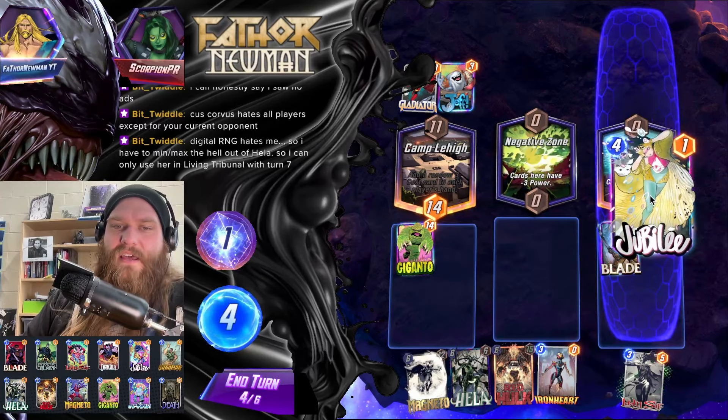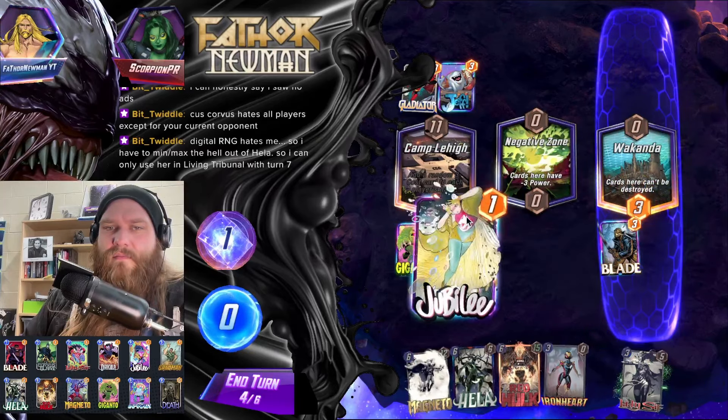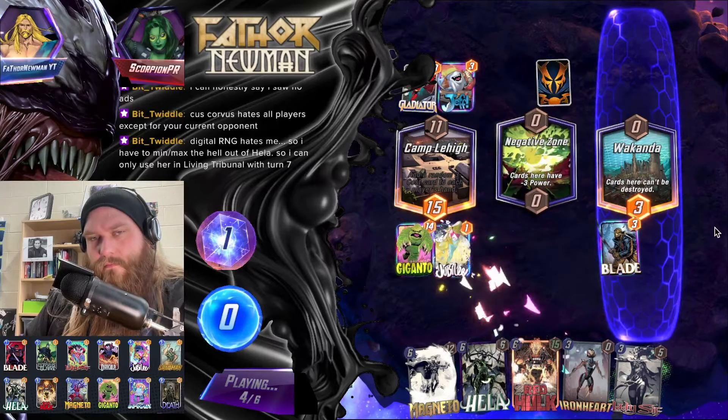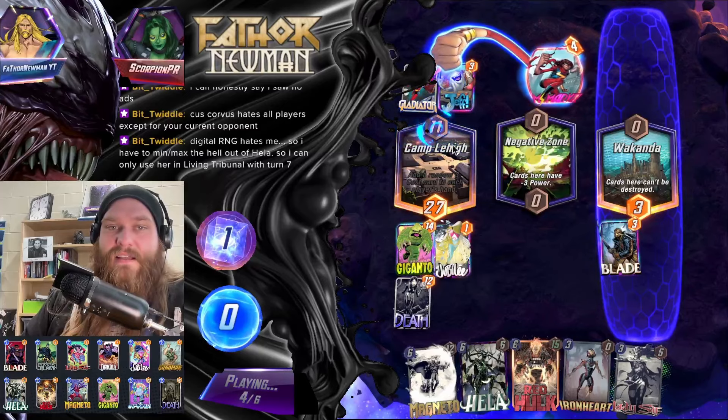If you want to hear about RNG that hates people — Jubilee into Corvus into murdering Hela. Yeah, okay, good — that's not good.